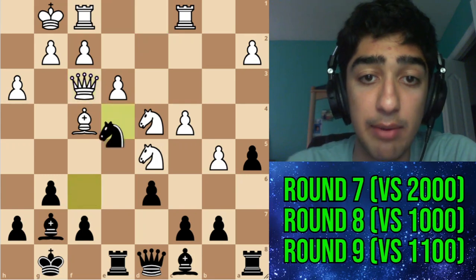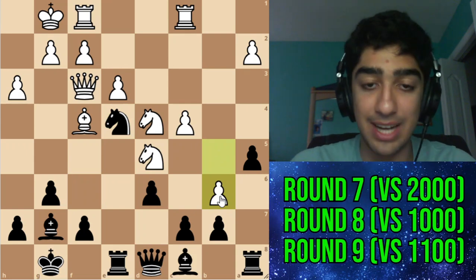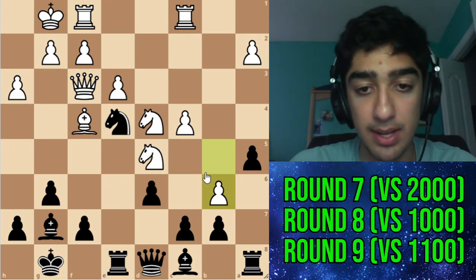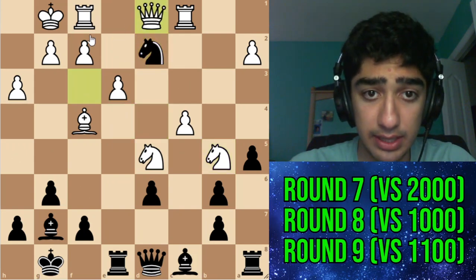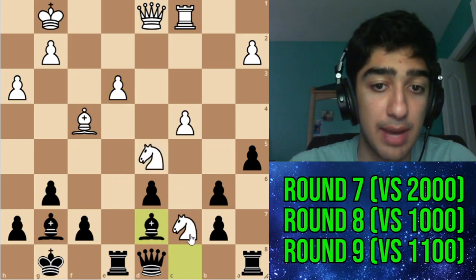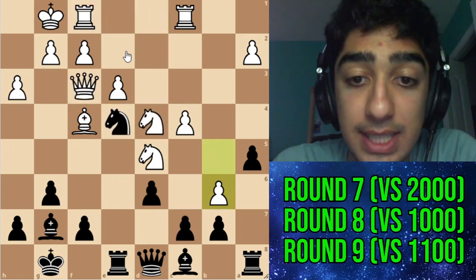I went knight takes f3, takes, then knight e4 — threatening knight d2 and looking to come into the c5 square. My opponent went queen d1, which I really didn't expect. b6 was giving me a lot of problems and I had no idea what to do. The engine line goes takes, knight c7, knight takes c3, f takes c3, b2, and then bishop d7 is bad because they can take take and fork me again. I'd probably just be losing. But thankfully my opponent didn't see that — b6 was an incredibly strong move.